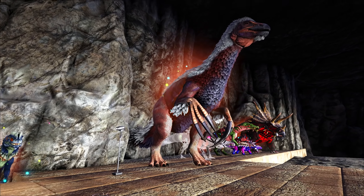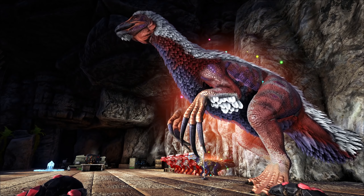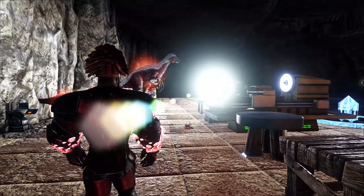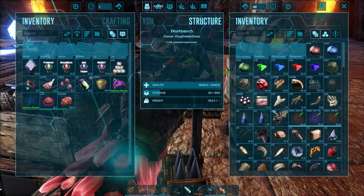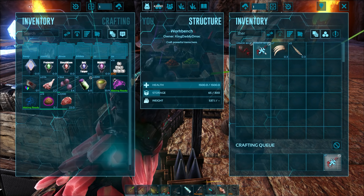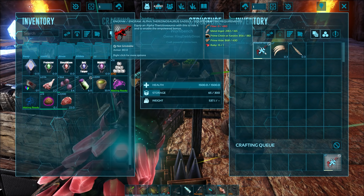We are back at the base and that is a really good looking Therizinosaur. Absolutely stupendous. Therizinosaurs — in particular the alphas — are very important in Extinction Core, because they are the absolute best harvesters in this mod. You absolutely need one if you want to be able to progress quickly. Let's see if we can get the better saddle to get the boosted stats on it. It's a little pricey — it takes both the hide and the chitin — but we can do it.